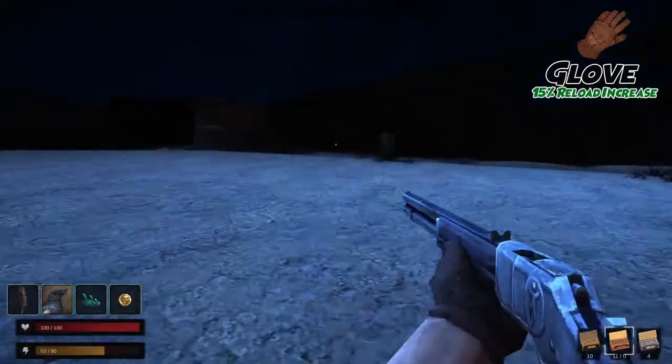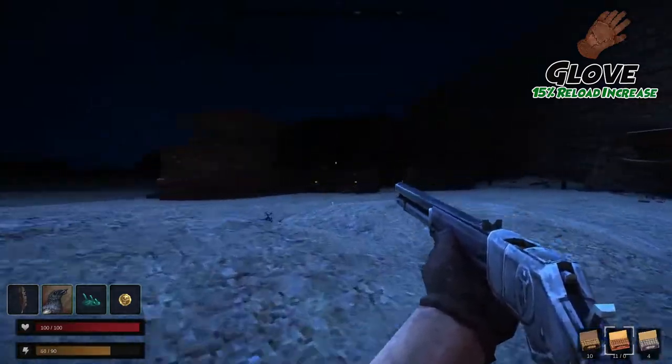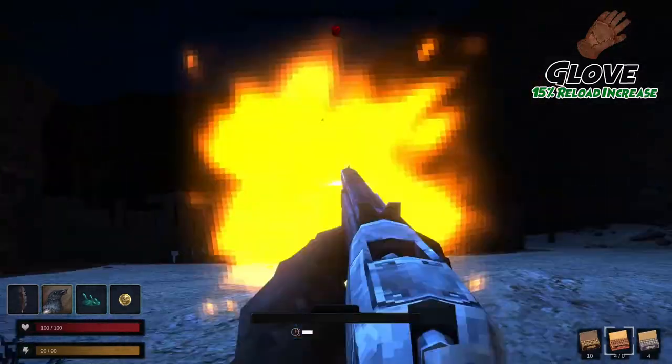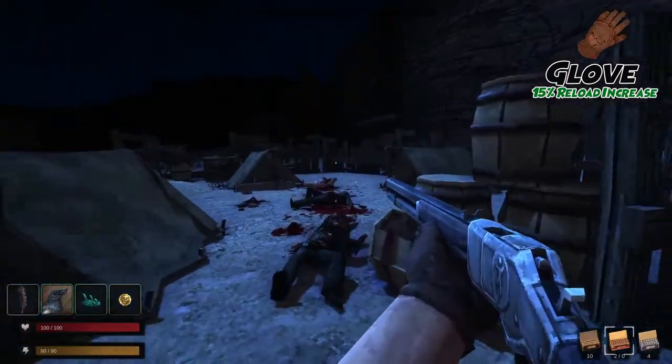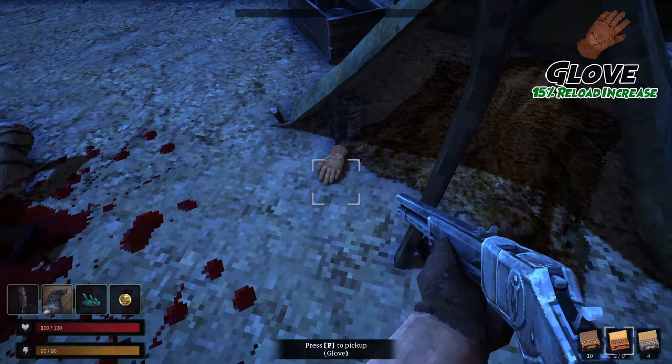First up, we have the glove. Starting from Jim's safe zone, run towards town and round the side of the saloon, and continue straight. Ahead of you, you should see a campsite with an enclosed wall of plank fences. After clearing the site, you can find your prize inside one of the tents. The glove grants you a 15% faster reload speed and has no drawbacks.